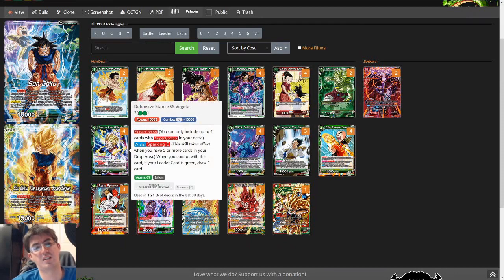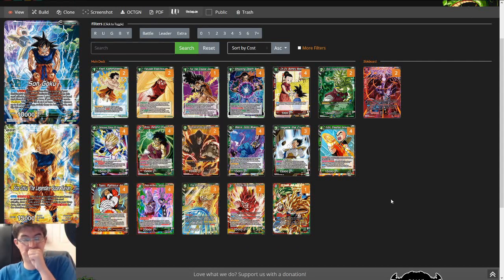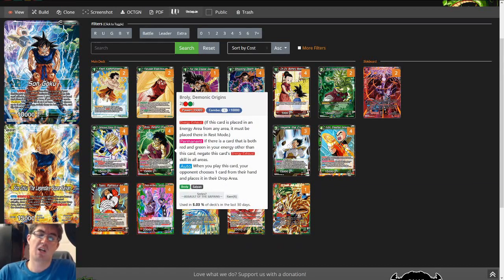Next up is Defensive Stance SS Vegeta. Because we basically put 3 cards in the drop every single turn, it's super easy to get Sparking online — you'll basically always have it by turn 2, or against Janemba you'll have it turn 1. It's usually better than the Life Super Combo 95% of the time. Next up is Broly Demonic Origins — it's the check land for Red-Green, so that's why we're playing it.